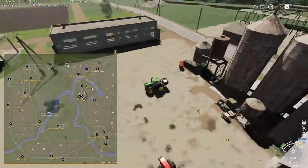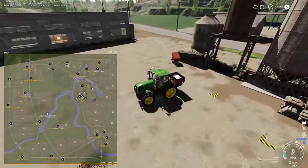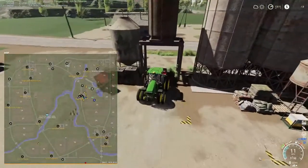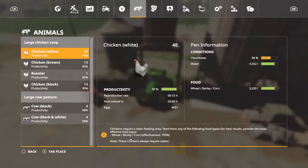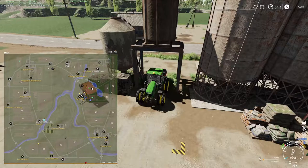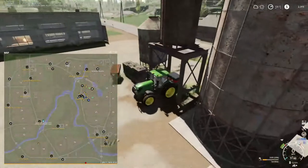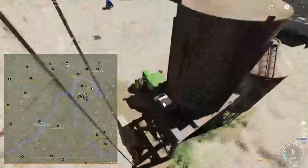Alright, we've got a problem — that's not going to be enough; it's only 772 liters. We're going to have to borrow $5,000, making it $90,000 again, and put all that toward fertilizer because we're going to need it. That's it — 3,000 liters should do it.